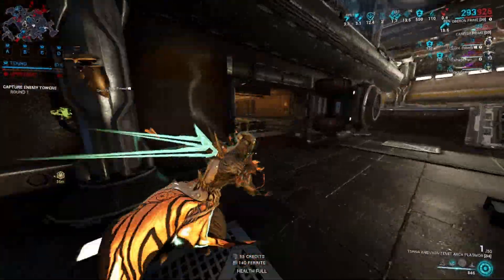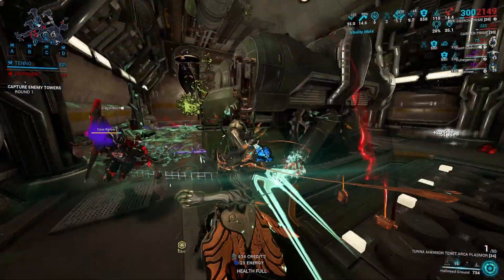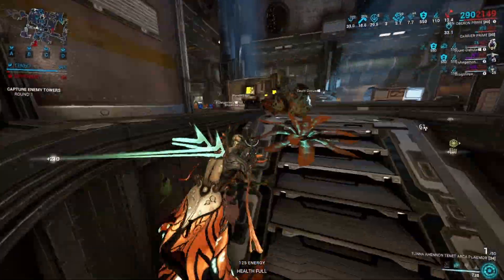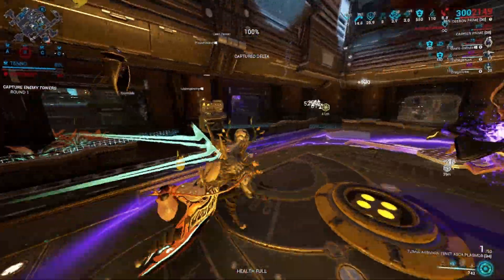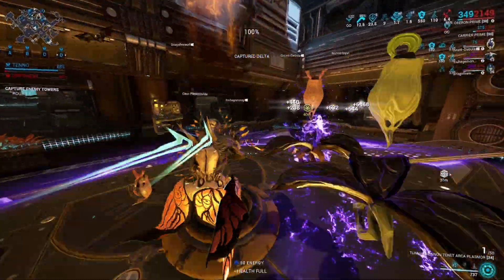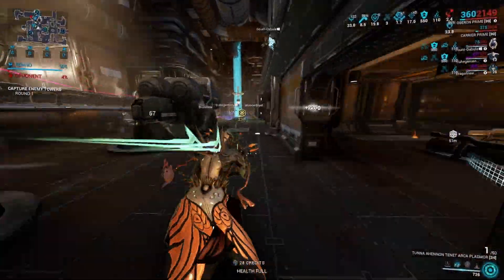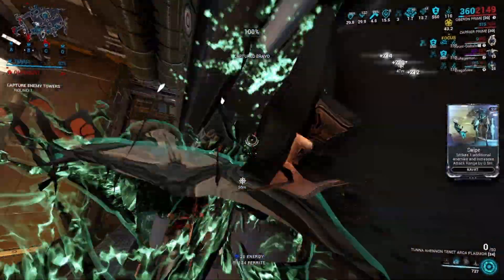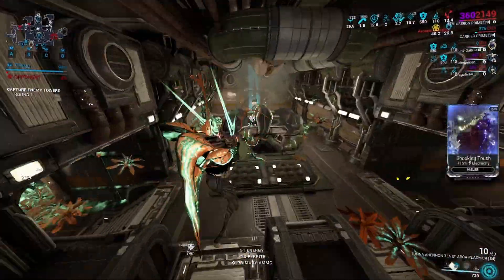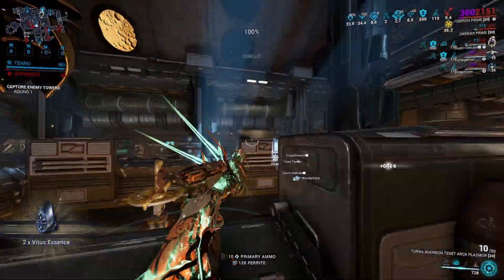As mentioned previously, your power strength determines how much healing and armor you're providing to your team, so focusing on power strength is important. The healing effect does not wear off so long as you still have energy, so having ways to maintain energy are essential. Things like Hunter Adrenaline or Rage are very helpful, and Flow or Prime Flow is great to have for maximum energy capacity.